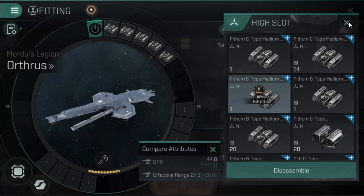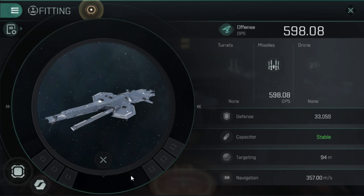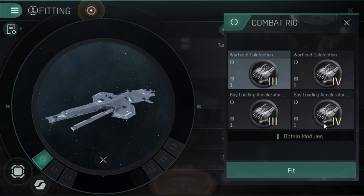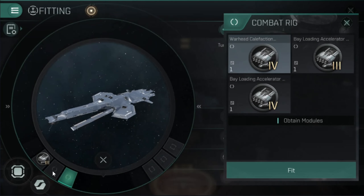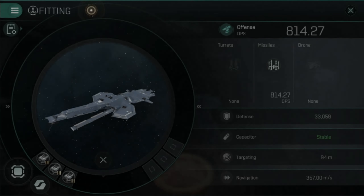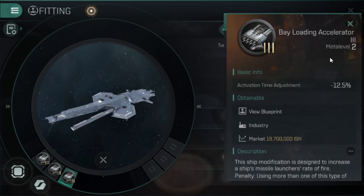Let's put another C-type missile on. This is all with 5-5-4 skills. I am going to train to 5-5-5 in just a moment and we'll see what kind of DPS increase that gives. Now we are at 598 DPS. We have not all the rigs we need, so let's go ahead and do 2 damage and 1 accelerator — the Warhead Califaction for damage and a Bayloading Accelerator. Alright, I got them equipped, so I have 2 damage bonus and 1 activation time.